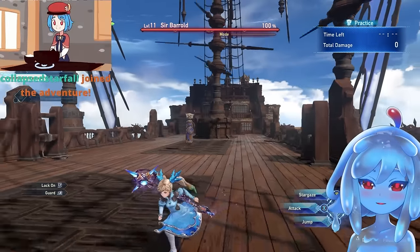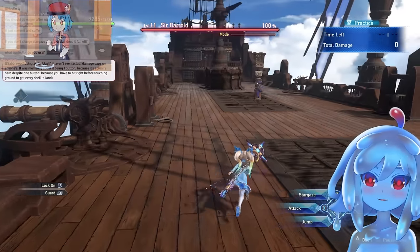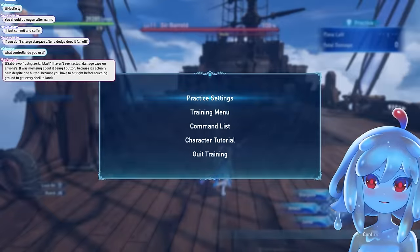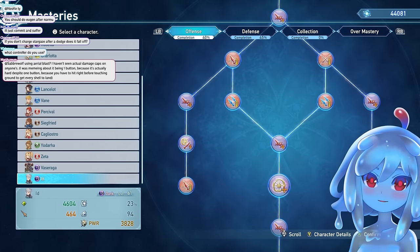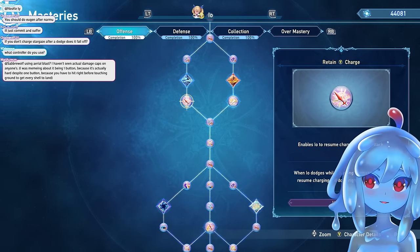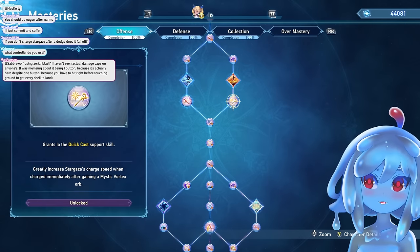EO guide part two. So a lot of people seem to be pretty confused about how I do the charge thing. So there's a skill that you get — it's all the way at the top — called Retain White Charge. This lets you hold your charge while you're dodging.